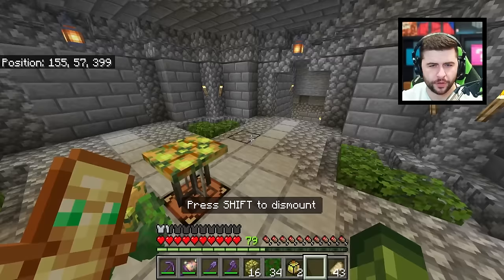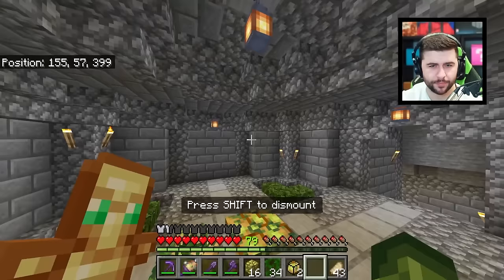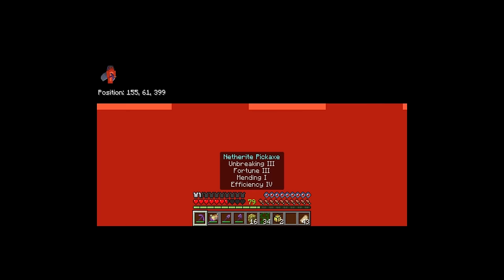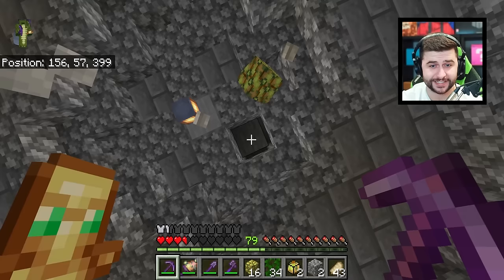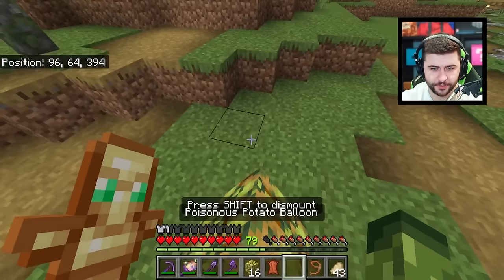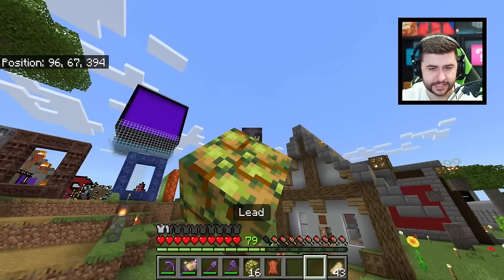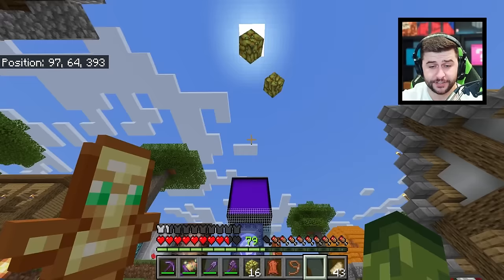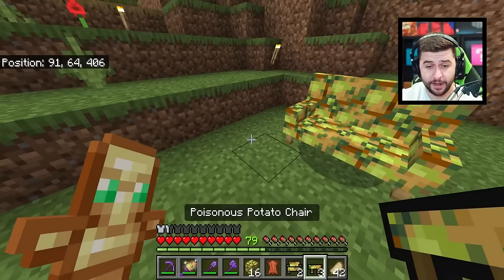We have poisonous potato balloons — these are similar to what we've seen before in other add-ons. Eventually you will glitch out and start to die, so be careful. It literally puts you inside of the blocks. Be very careful with the balloons — probably something to mess around with outside. You can sit on these and they will just take you up. You can leash them too. Once they start going up, they just keep going. It's very similar to what was available in All of the Wool.